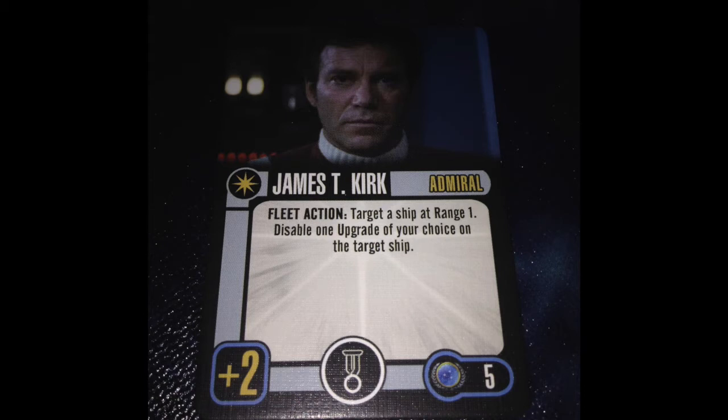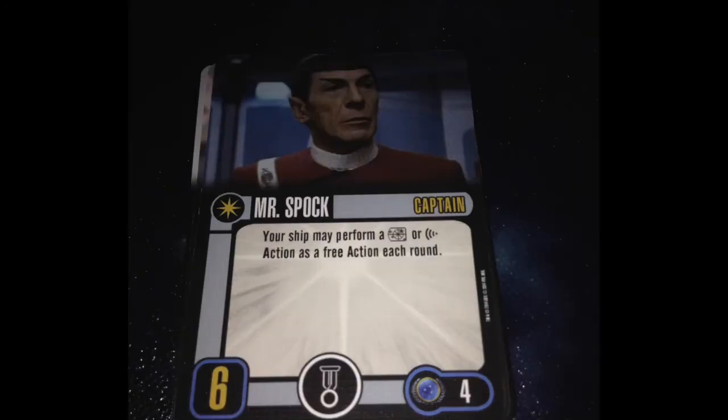Our big skill captain here is Mr. Spock — skill 6 with a talent slot, 4 points. Your ship may perform a target lock or a scan action as a free action each round. I like Spock. Free target lock is always nice, better dice quality, free scan enables some neat combos. Crew Spock is one of those combos you'd want to enable. Dimitri Valtane is certainly a natural combination with Captain Spock. He feels a little overpriced, but he's still a worthwhile captain.